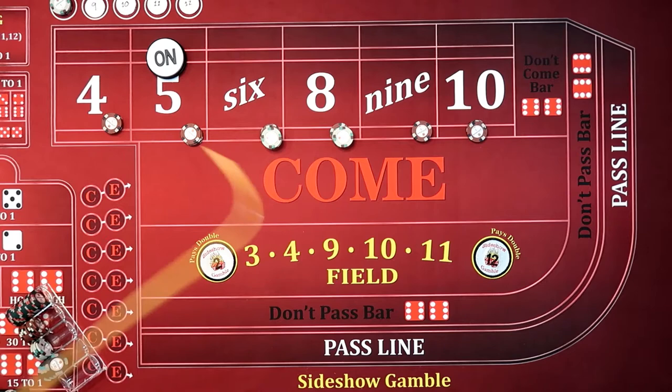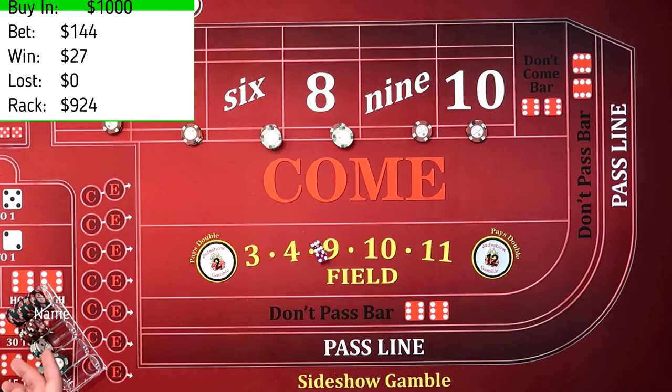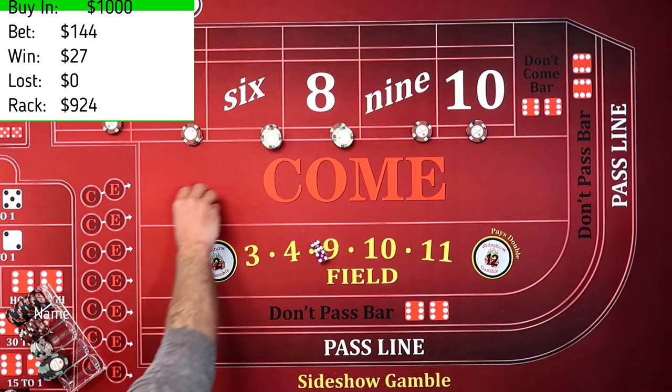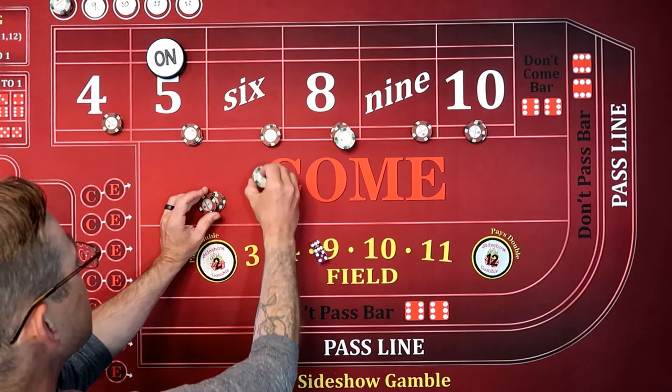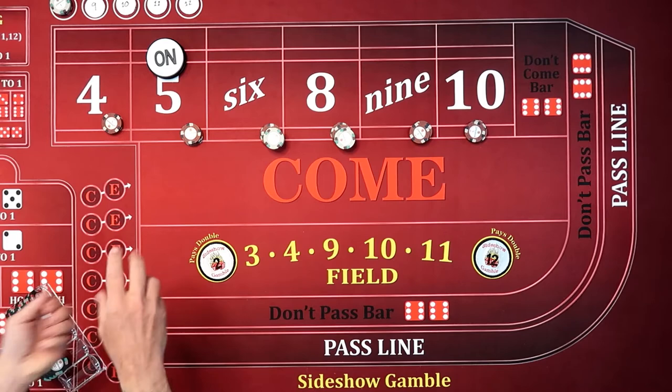I'm going to press the 6 because we hit the 6. I'm going to press the 5, the 9, and the 4. That was 1. We've got a 6, 4, 10. That $15 bet, what is that going to pay? It pays $27. So that's going to pay us $27. We're going to press the 8 this time, press the 10, press the 6, press the 5 and the 9. That's our second one.